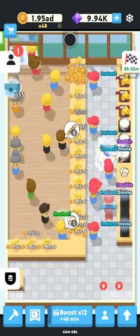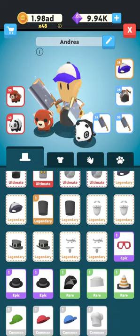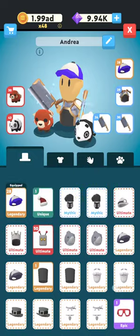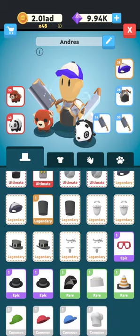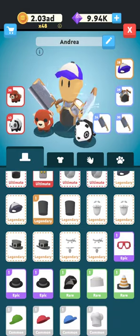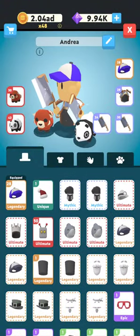That leads to another tip: before you have all of your first tier meta and mythic meta, don't sell all of these things down here. Don't use them to upgrade things and don't use them in your club benefits. You're going to want to keep two of every epic, three of every rare, two of every legendary, and two of every ultimate.